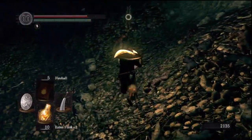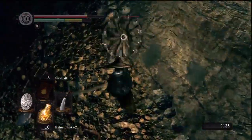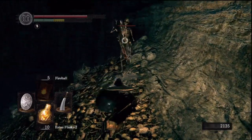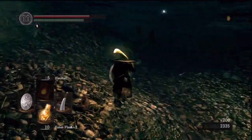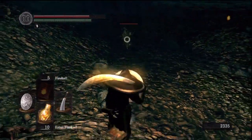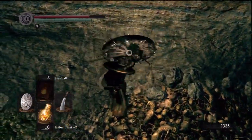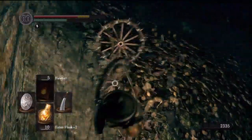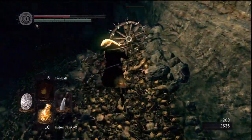Even with your shield up, they'll drain your stamina a lot because they hit you many times. Try to back yourself up against the wall and then roll to the side quickly before they hit you — they'll hit the wall and then have to take time to roll through, so you can hit them when they stop rolling. They're really easy and don't have much health — it's just if you have a whole bunch on you at once that it gets really difficult. I recommend taking them out one at a time.